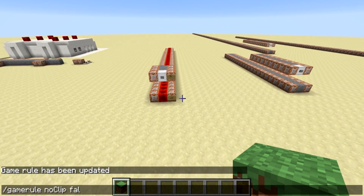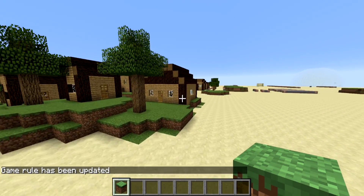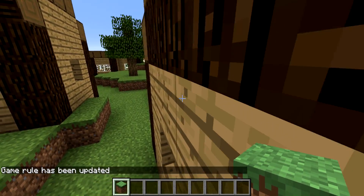And if you want to turn it off: game rule noclip false, and you can interact with blocks like you normally would. Can't go through things anymore, so it's very easy to use.